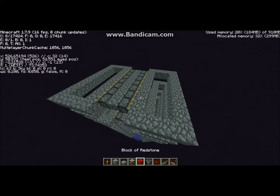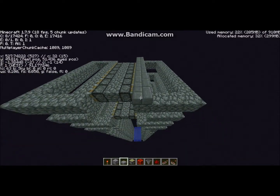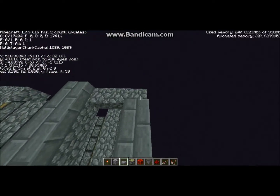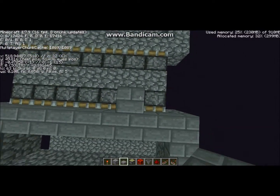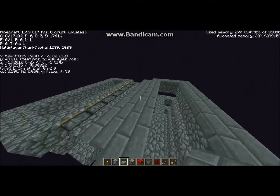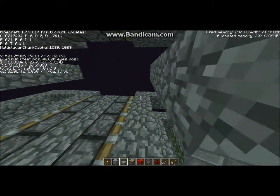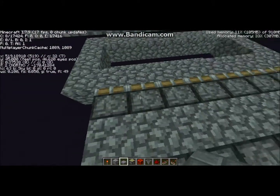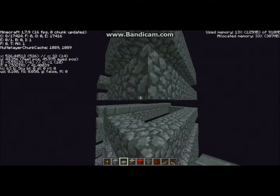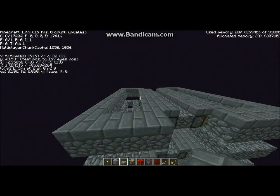Now you've got that done, you can see you've got two layers of pistons. You want to put slabs over the tops of the rings, and over the tops of the pistons. You'll need the slabs on top of the pistons and this row of the ring on the bottom layer, but not on the rest of the ring. This is what it should look like on the bottom layer and on the top layer.